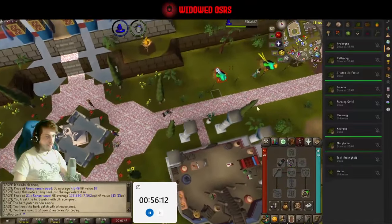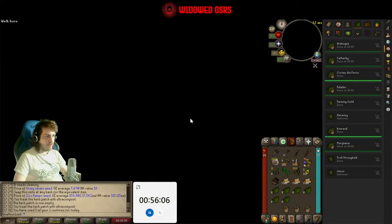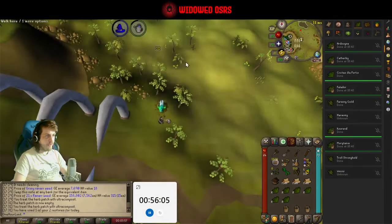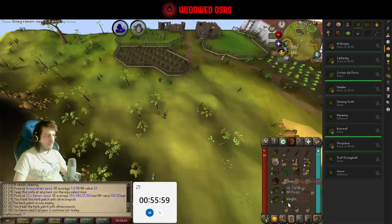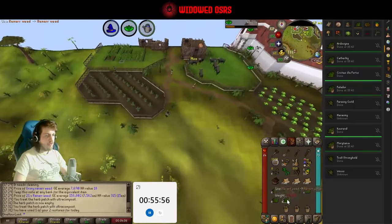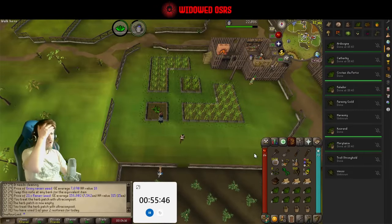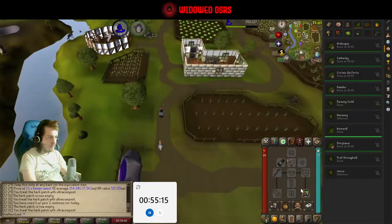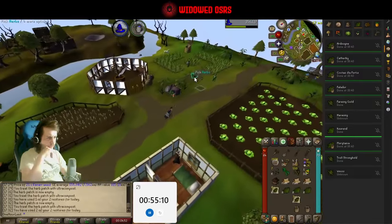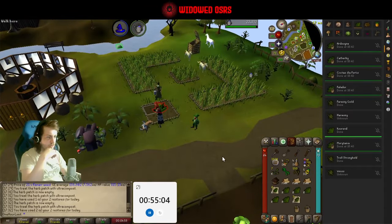Going to pop an energy recharge from the explorer's ring. We only have two per day currently, but we only have this thing on us during our farming runs, so it will actually save me from bringing a stamina potion. Now that I've got it, we're only doing one farm run a day so we only need the energies during the farm run. I think we get three per day once I've done the Lumbridge medium diary, which we will be doing today.